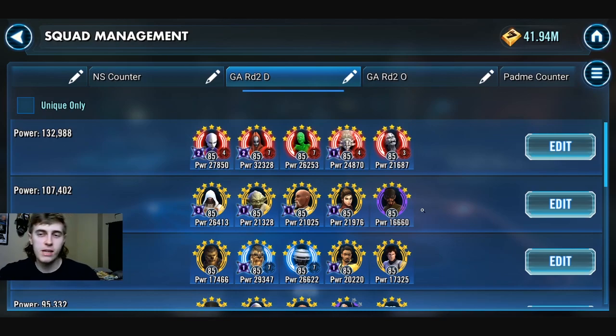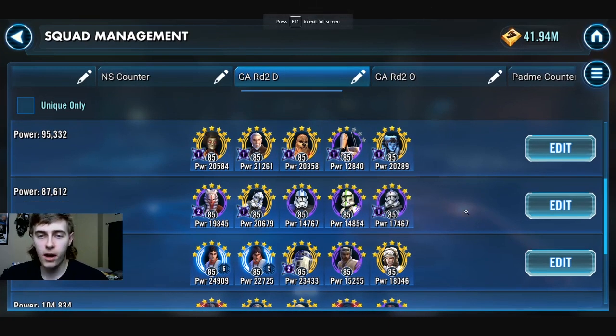This Chewbacca lead scoundrel team with the crazy defense gain forces a very strong team to kill - JTR, Revan, Night Sisters, Traya/Scion with Nihilus - because of the survivability on L3 and Vandor. You already have relic 7 on Vandor and L3. If you want to increase viability, Stormtrooper Han is a great addition. Getting him gear 13 is needed to counter GAS as well. Great use of scoundrels - shoutout to Clash for that.